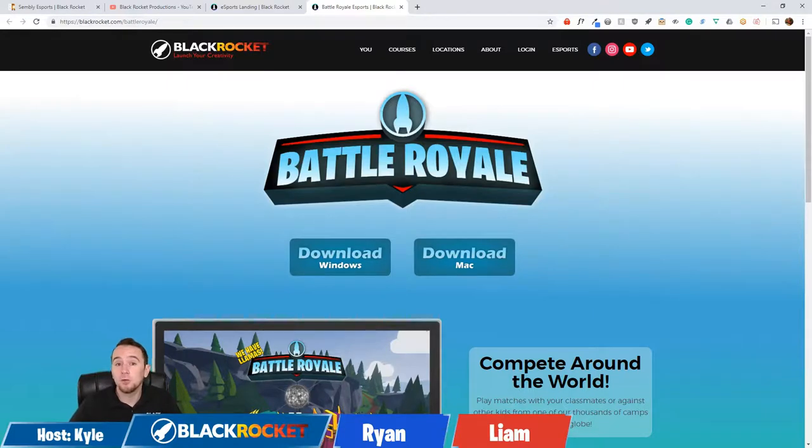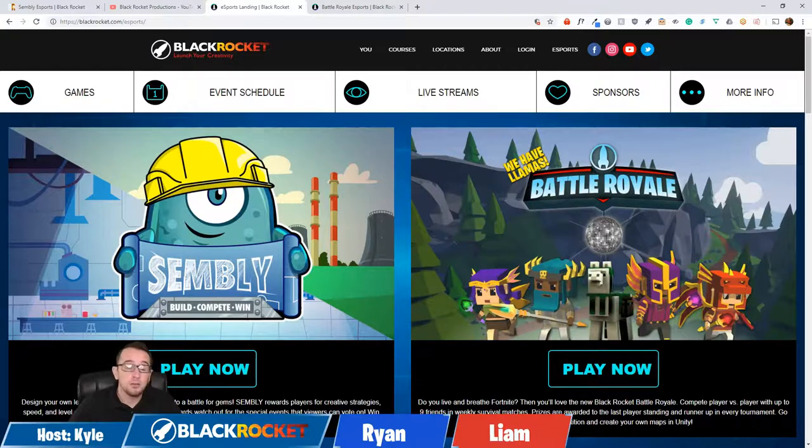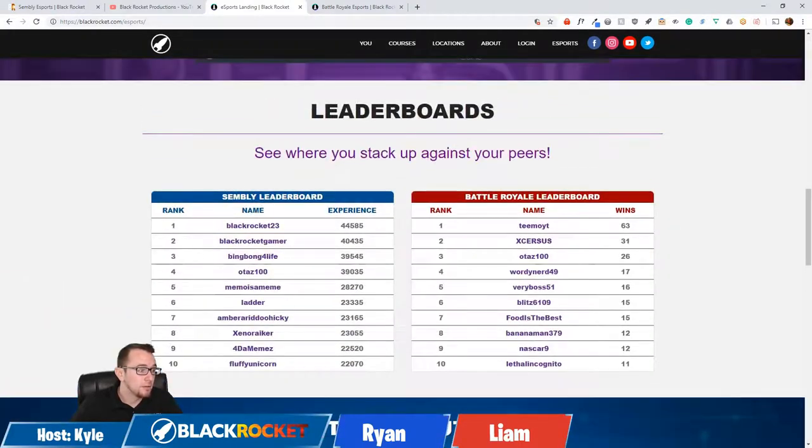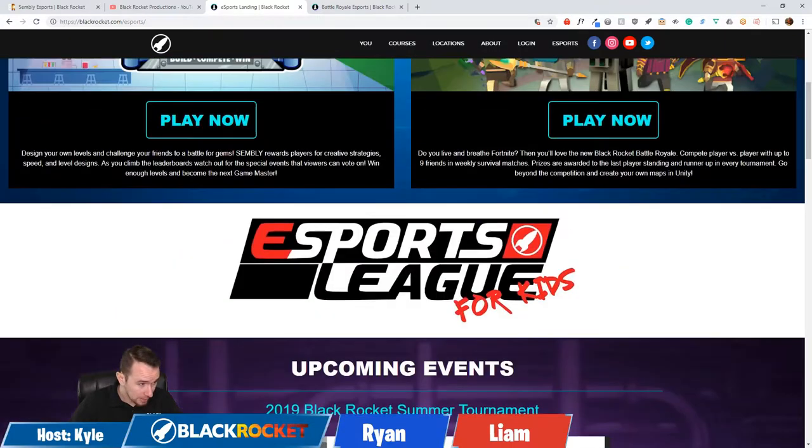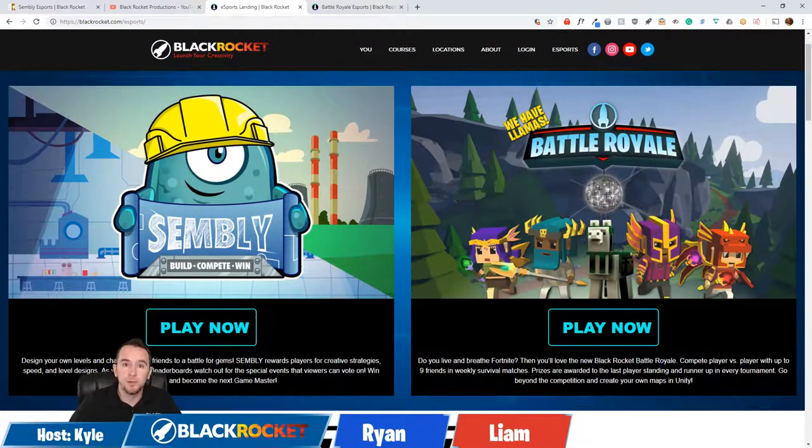If you've got friends who are playing, you guys can set up your own private room code and play together, practice, and get ready. As far as the weekend tournaments go, you'll be able to check in on your progress with our leaderboards on this page — you can see who's been getting those Battle Royale wins, who's been doing well in Assembly. Weekend tournaments are where you get the most prizes, the wins, the points, and you can play either single-player or multiplayer by clicking Quick Match.